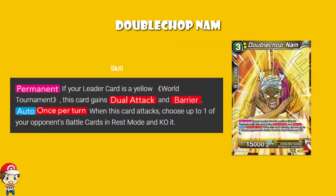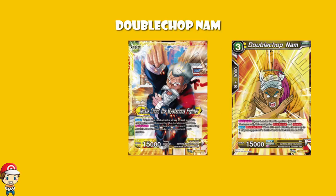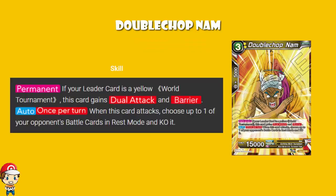Double Chop Nam — not a character I'm particularly enamored with, but a card with a lot of potential. It's a free cost with 2 yellow, 15,000 power, 5,000 combo. If your leader card is a yellow World Tournament leader, this card gains Dual Attack and Barrier — so you get to attack twice and you've got Barrier as well. Maybe Jackie Chun. And then once per turn when you attack, choose up to one of your opponent's battle cards in rest mode and KO it. But with Dual Attack you can attack twice, choose two of your opponent's battle cards in rest mode, and KO both of them. That sounds like a lot of fun.